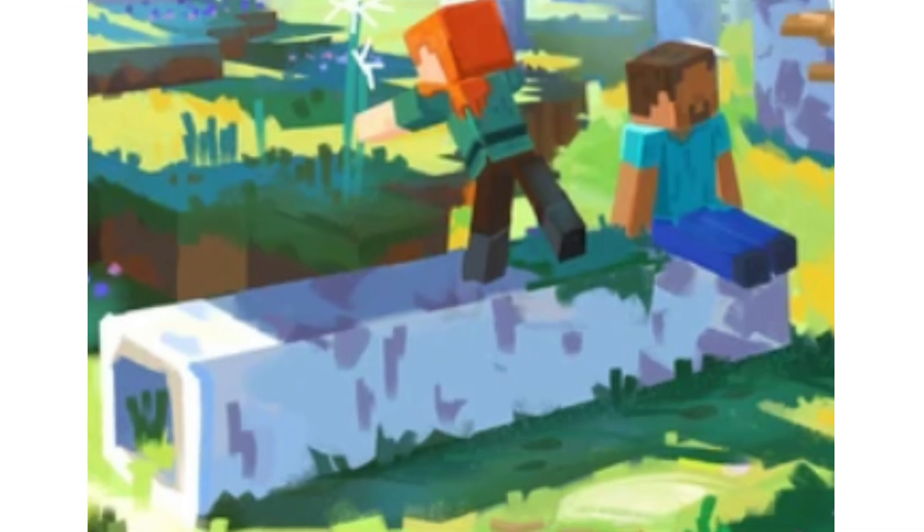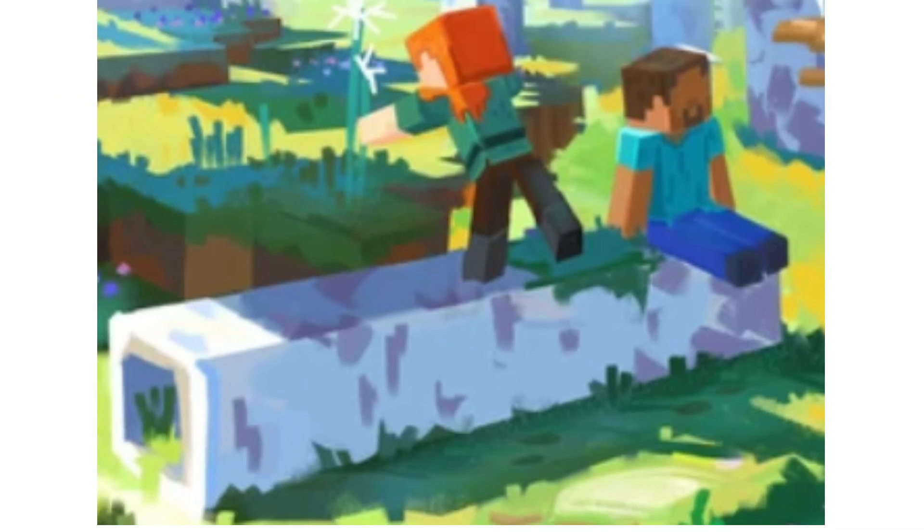Also, another type of block — moss-covered birch logs — is seen in the concept art, with Alex stepping on them. This is interesting because we already have mossy cobblestone, so moss-covered birch logs would be a nice addition and would make trees a little less boring. There are also hollowed out birch logs seen in the tall birch forest concept art. A few different types of logs would make trees less predictable, adding new block types instead of having just one base wood block for the bark.